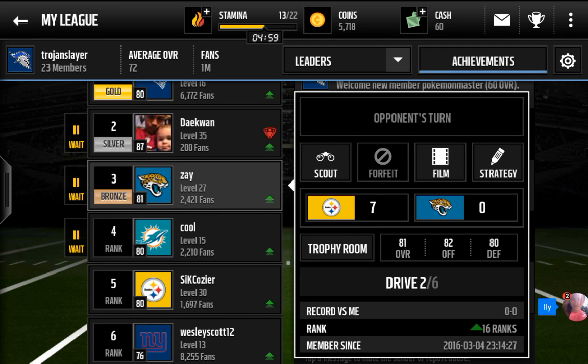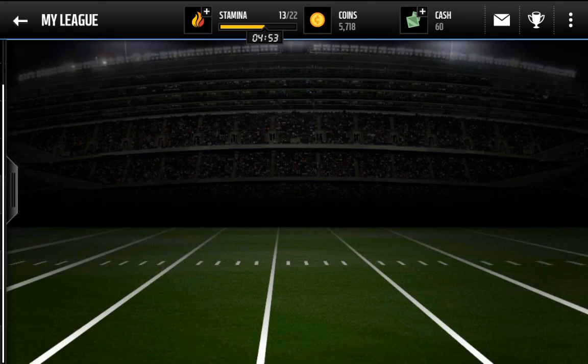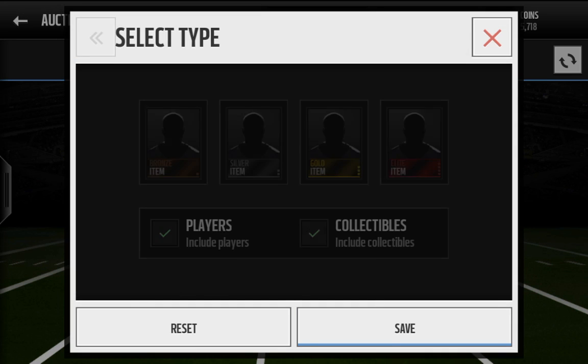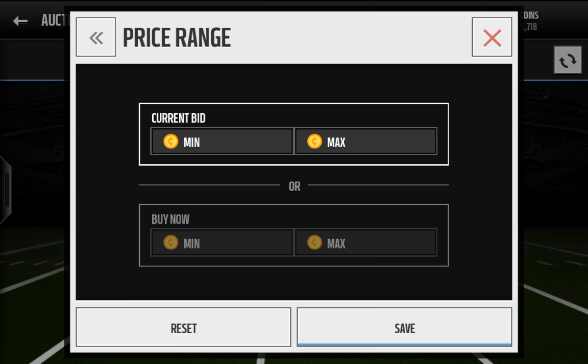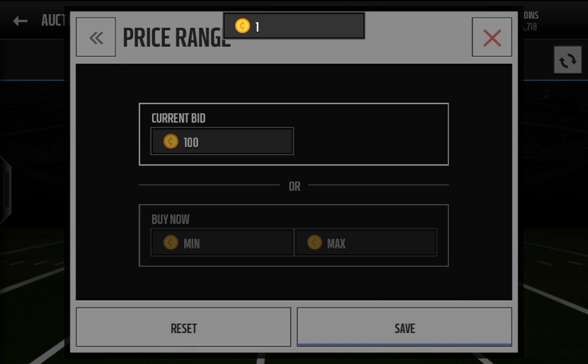Now I'm going to introduce y'all to the auction. Here's how you do the auction. See this player right here? I'm going to bid on the kicker. So you want to click Edit Gold — Kicker. You want to do 100, and the max would be your account that you have.